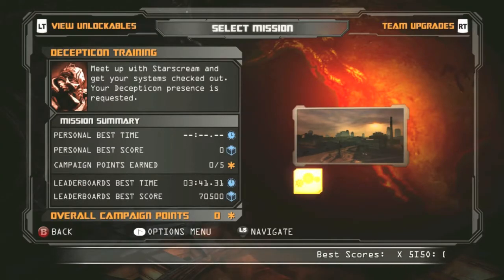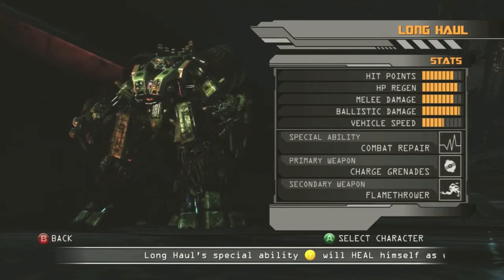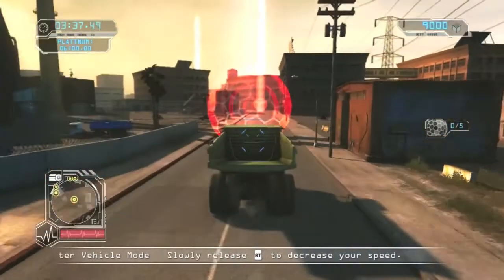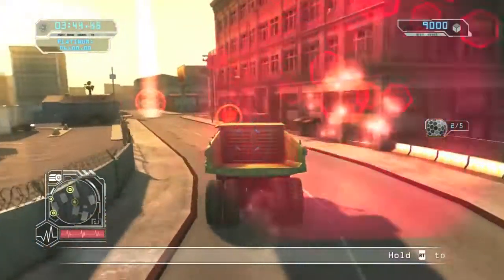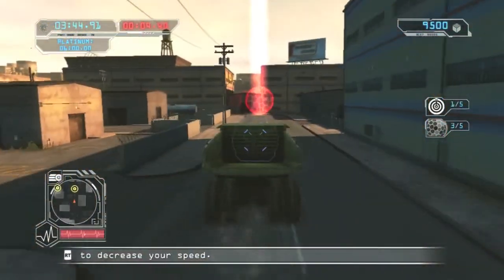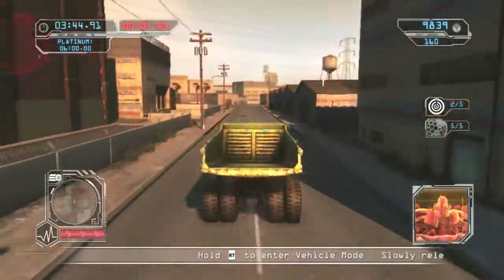Meet up with Starscream and get your systems checked out. Your Decepticon presence is requested. Do I get to choose my character? It looks like I'm just Long Haul. But the fact that you might be able to choose Transformers is kind of neat. Vehicle mode. That's actually kind of cool, I'm going to give them that. That's pretty cool. I don't know why I didn't think about the fact that they're Transformers so they might transform, but it kind of slipped my mind. That was kind of awesome.